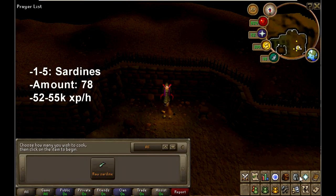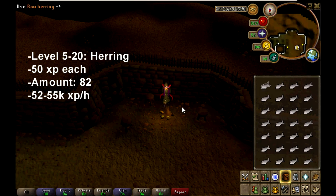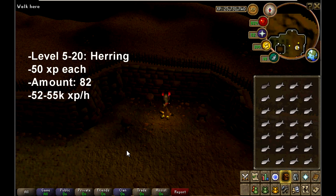From level 1 to 5, you're going to want to cook raw sardines — about 78 of them. They give around 52 to 55k XP an hour. From level 5 to 20, you're going to want to keep cooking raw sardines. These give you 50 XP each, and you're going to need 82 to get from level 5 to 20. They also give around 52 to 55k XP an hour.